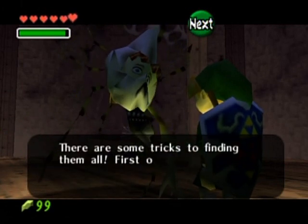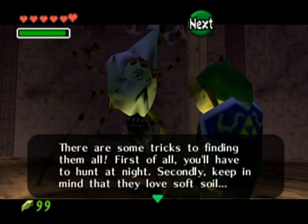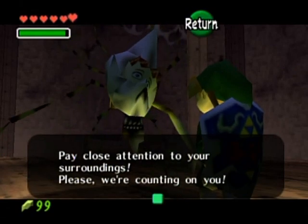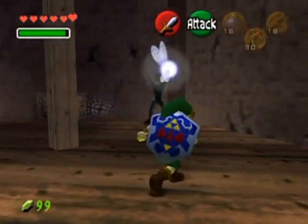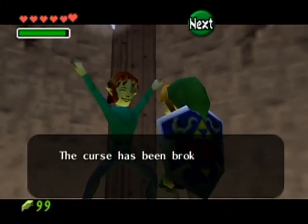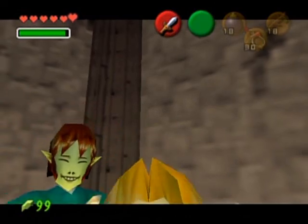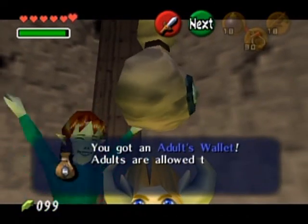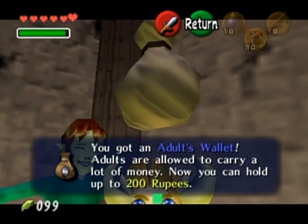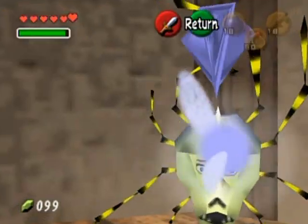In increments of 10 Gold Skulltulas, you can come back to this house for various rewards that the kids will give you, up to 50. When you get up to 100 Gold Skulltulas you'll get the final reward. This kid gives you a bigger wallet for 10 tokens - now you can hold up to 200 rupees.